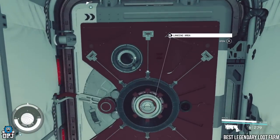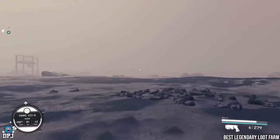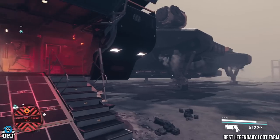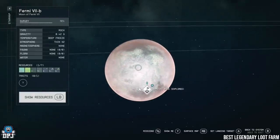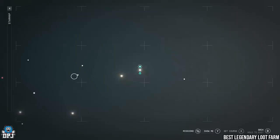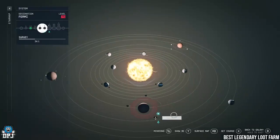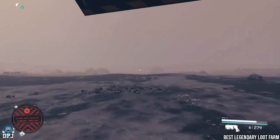Next up is an amazing legendary loot farm. The only drawback is you need to find an abandoned outpost — specifically the helium 3 free extraction sites. These are randomly generated on different planets and won't show on your map, but if you remember the planet you can return whenever. I recommend finding one on a level 60 or above planet — the ones far from the center of the star map are normally higher level. I found one on Fermi.